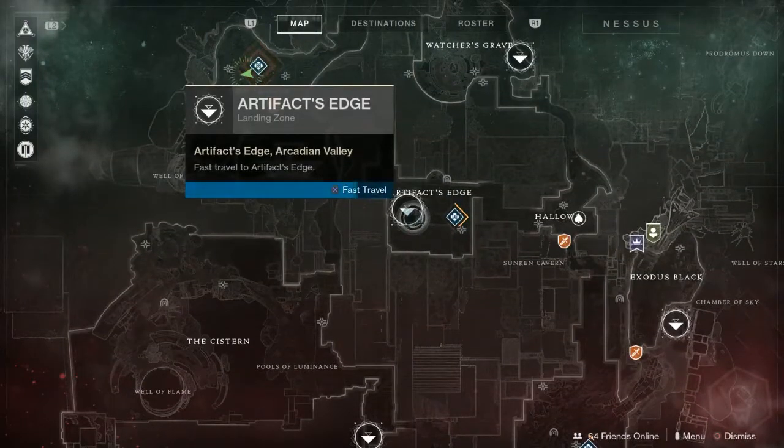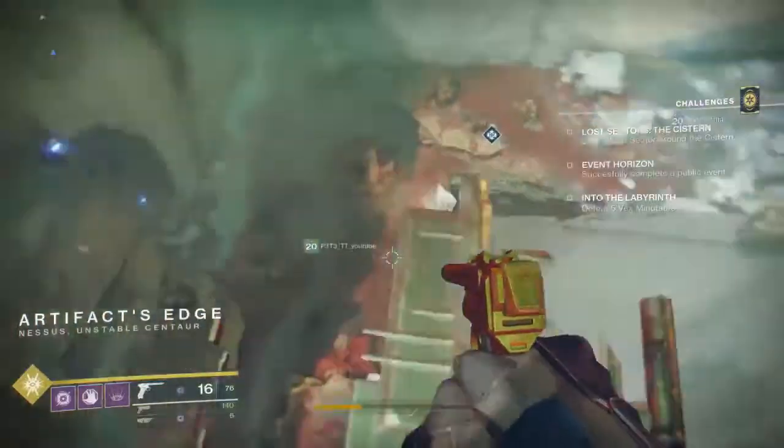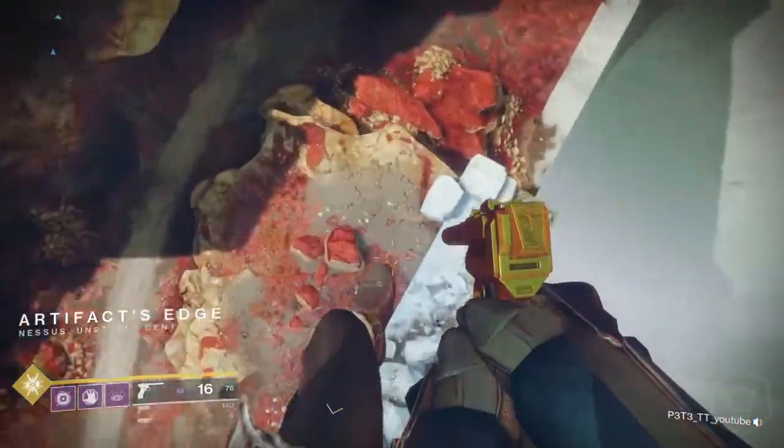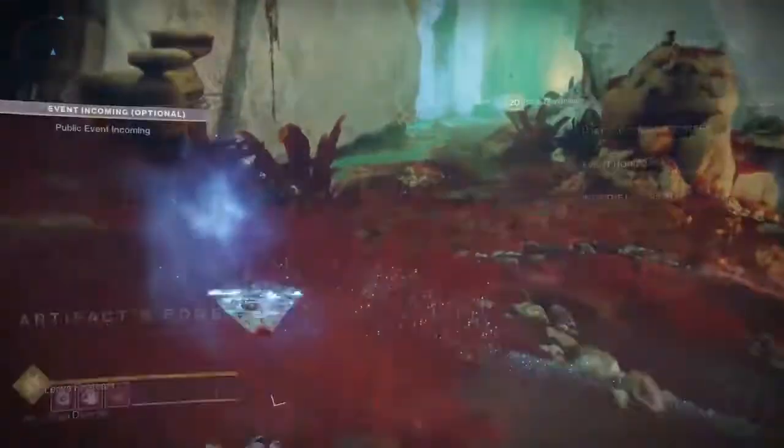Travel back to Artifacts Edge — this one's a bit easier to get to. You basically just want to go down the lift and go in a straight line around the corner. I want to show you what loot I actually get from it as well.